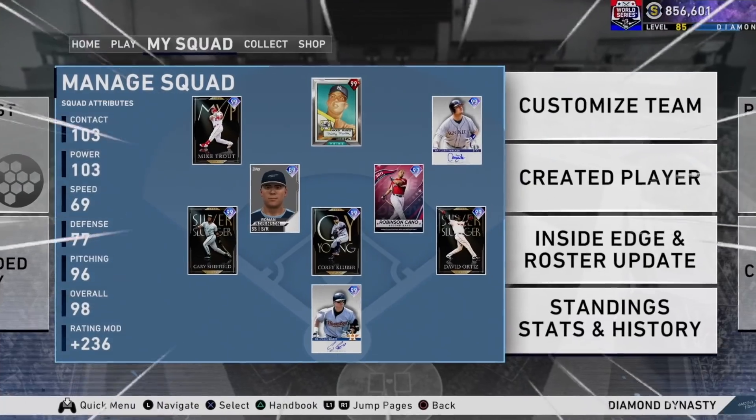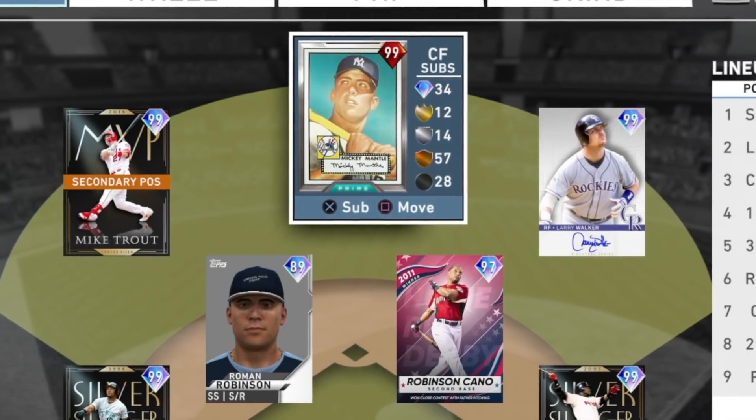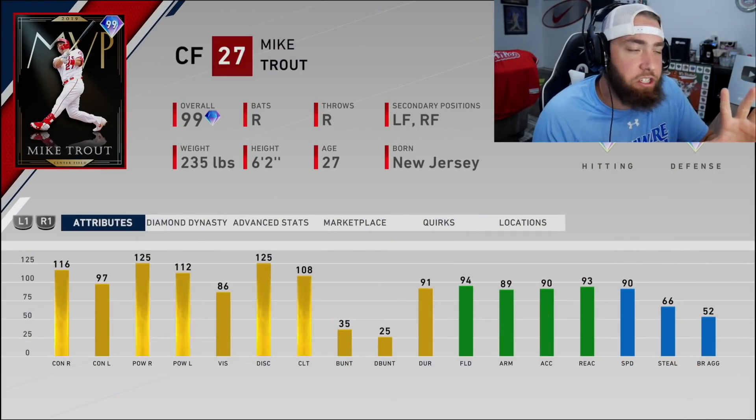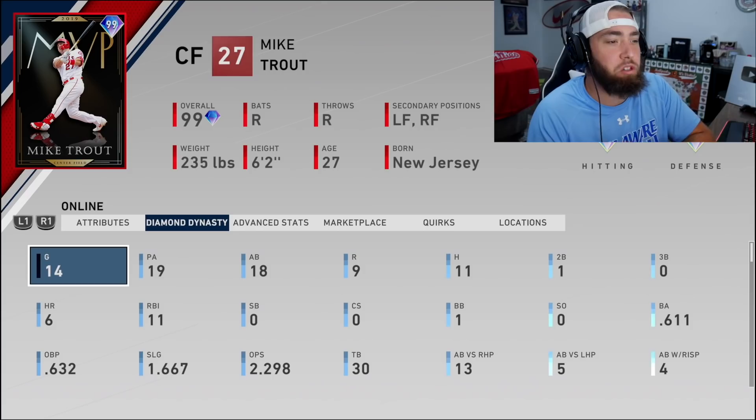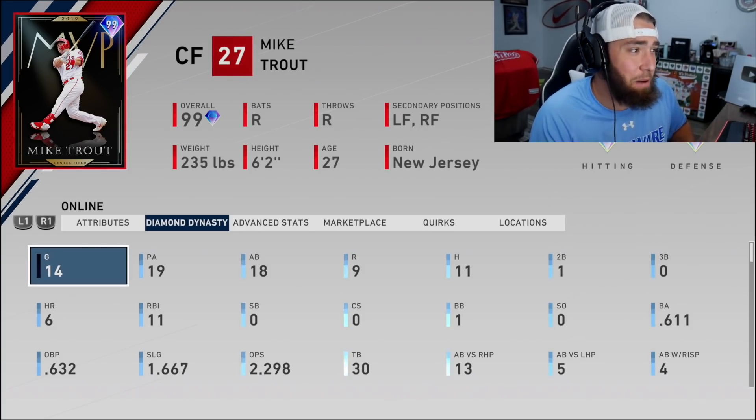99 Mike Trout — we are gonna have him in left field next to Mickey Mantle. Prestige ranked seasons, game number one for my guy Mike Trout. I have been trying him out in the new event that's currently in the game, starting to work towards his prestige. He's 11 for 18 with six home runs and a double.